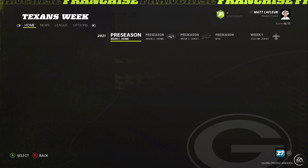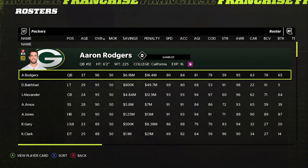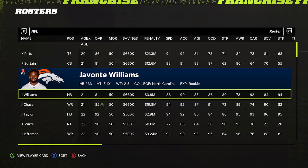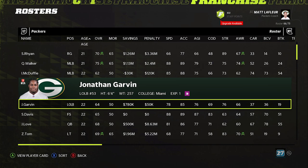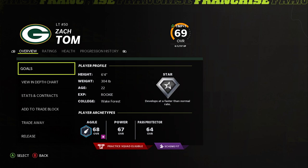Some of the other things I would do as well would be to turn off preexisting injuries. And if you're going to do this the updated way, otherwise all the rookies will be a normal development trait, which makes it a very unrealistic drafting experience. There's going to be nobody taking those young guys — dev plays such a huge factor in the game.